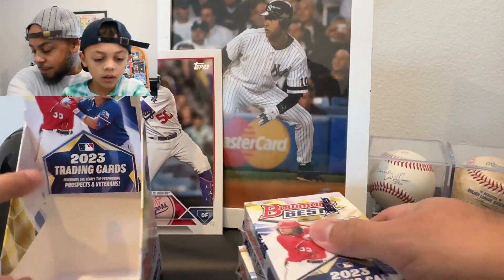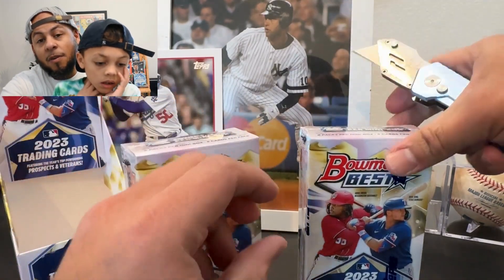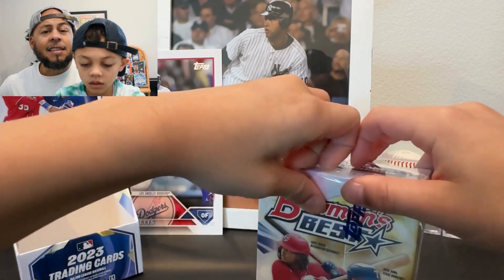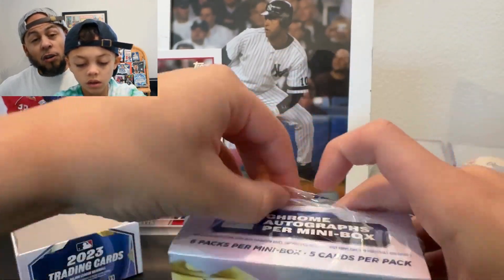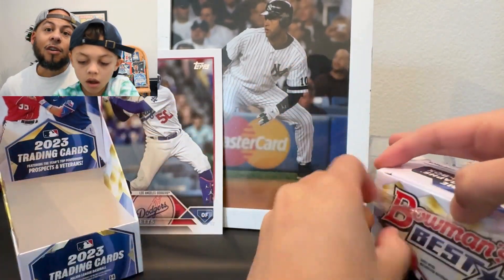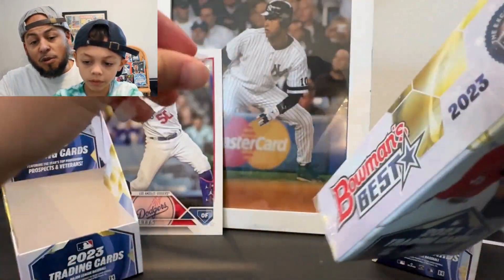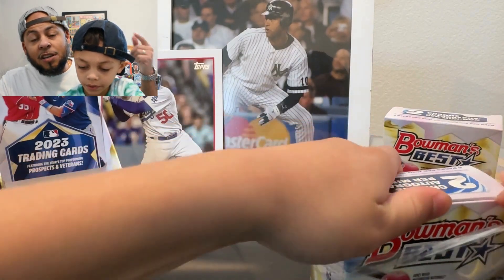If you're familiar with Bowman's Best, you know we're looking for the best of the best in these packs — the best cards from Bowman, Bowman Chrome, Bowman Draft. Think about the Ethan Salas of the world, Felman Celestin, Jackson Holliday, all the top guys we've chased all year in Bowman. We're gonna chase them here in Bowman's Best.